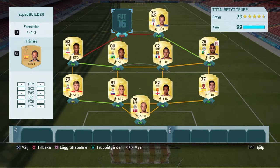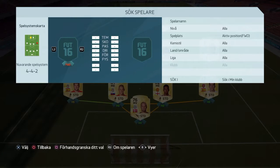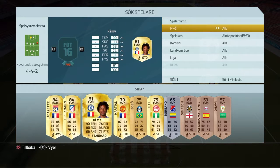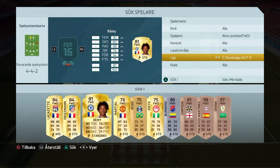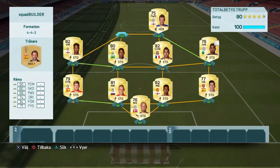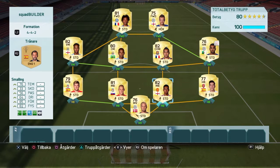At the second forward we have Remi. He has 90 in pace and 18 in shooting. I think he's good, so we pick him. And there you have my BPL team.